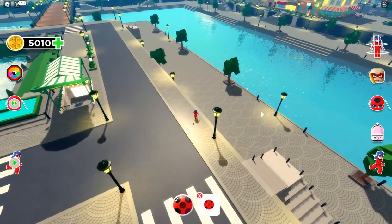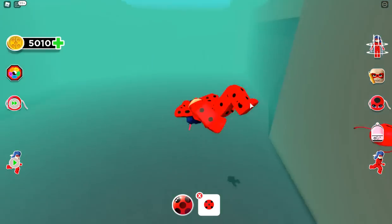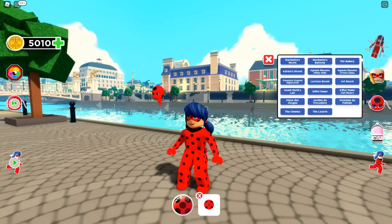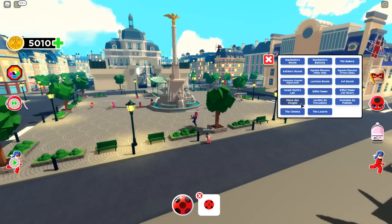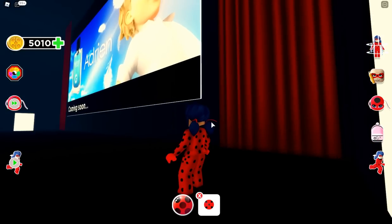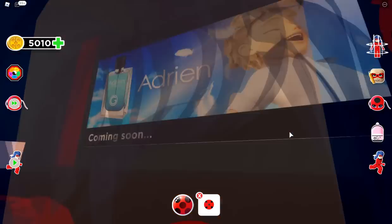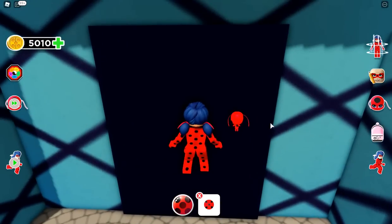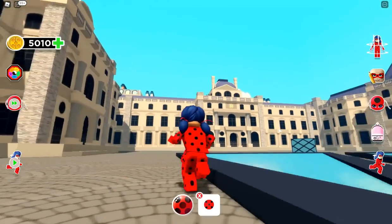I wonder if we can also swim in here — yes we can! Oh my goodness, how cool is that! Alright, where else? Let's go to the fountain — here's the fountain, we spawned over here. And the cinema — oh look at this room! And the last place is the Louvre — I can't go in yet, but it looks really cool.